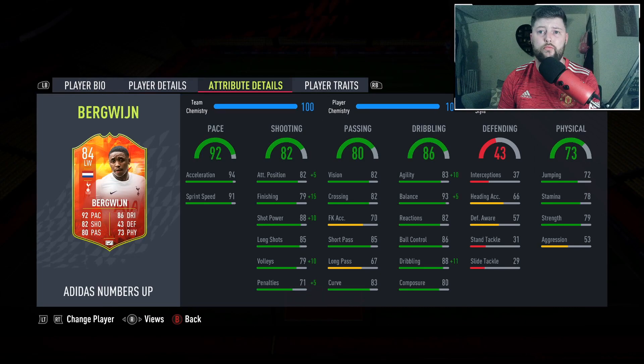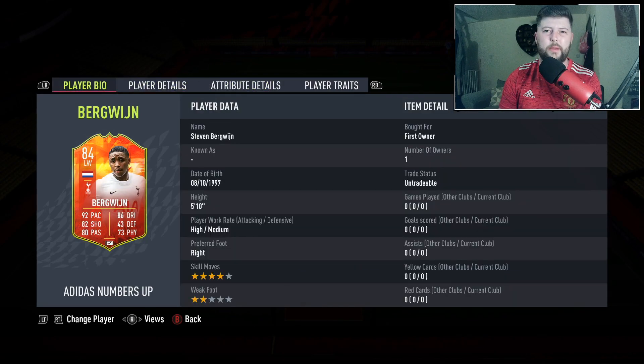His agility and balance hit the roof as well, and then 99 dribbling on that stat. Honestly he's going to be a fantastic card. Just straight away looking at what I think could actually be the negatives for him - obviously the two-star weak foot is always going to be a massive one.